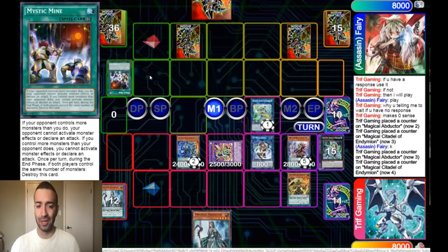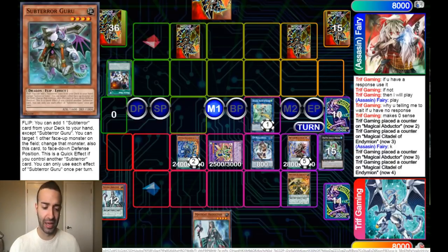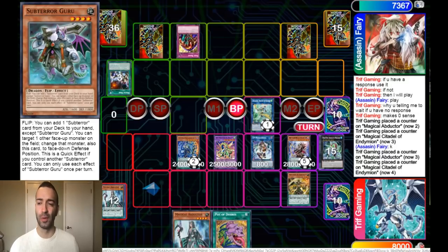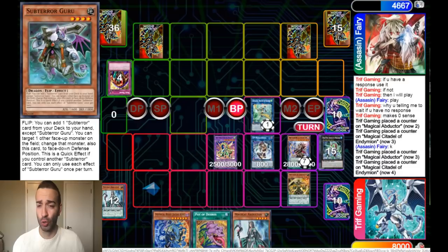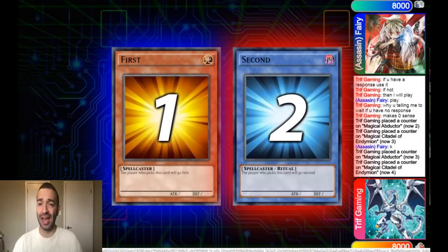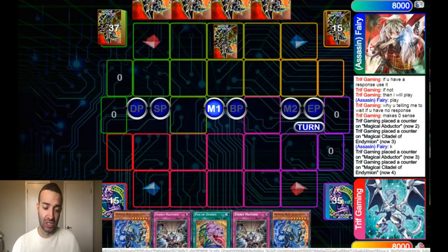He's playing Subterror. He attempts to negate my stuff with Guru and Fiendess — I'm just like, try again. He had no chance there. He's going to be cute and try to survive, but he should have just scooped. You guys are going to learn a lot from this match — just why the techs are amazing. The hand was still good, and it just shows how real-good and super consistent this deck is.